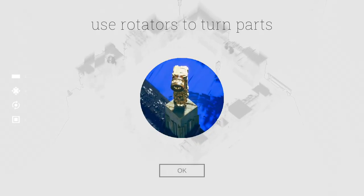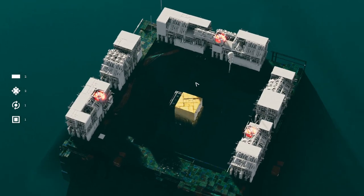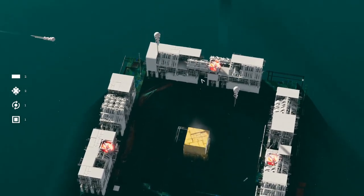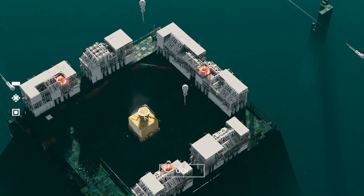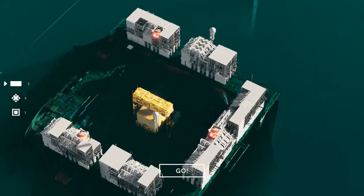Use rotators to churn parts. So we can make like maybe a wrecking ball or something. We have obviously some smaller buildings all around. Yeah, I think I'm just going to make like a death wheel.